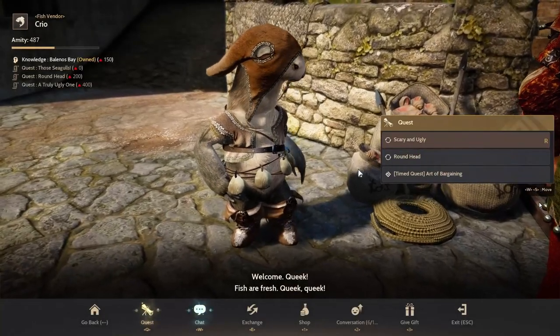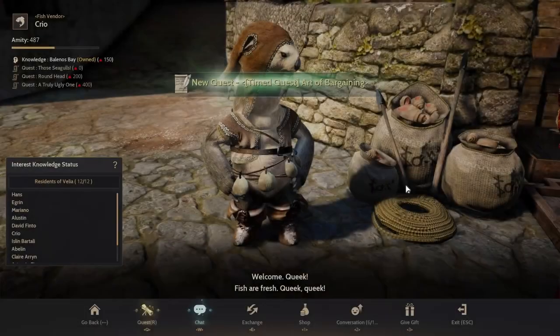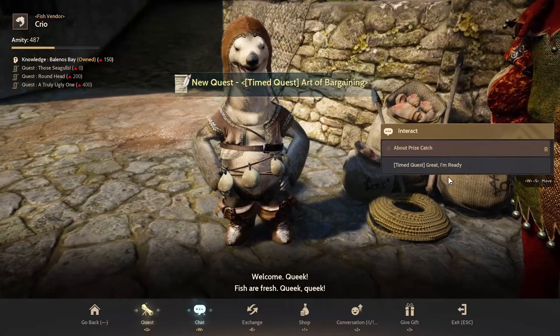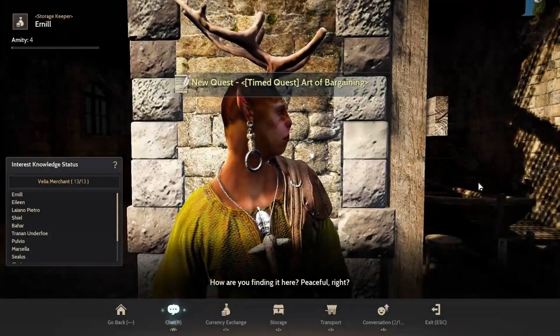For chapter 2, you need to bargain with Bahar. To take this quest, you need to go to Krio again and take this time quest. After that, click chat to start the timer. Be noticed - you only have one minute to bargain with Bahar.